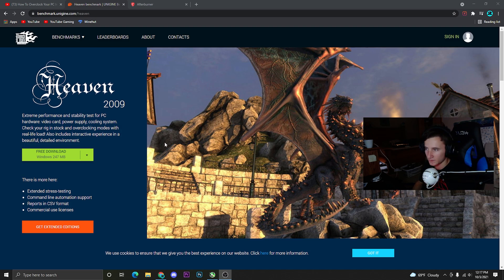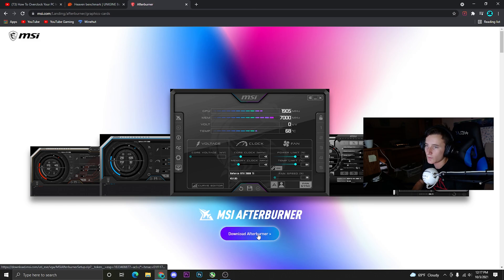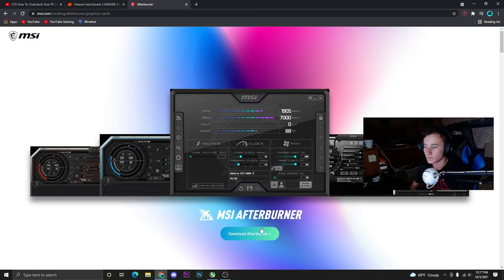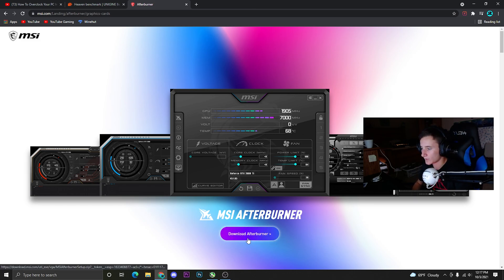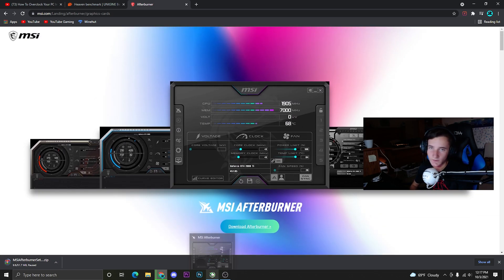Download Heaven Benchmark from the link in the description. Secondly, download MSI Afterburner — or EVGA Precision X if you prefer — but I'm going to use Afterburner since I'm more comfortable with it. Just click download and install it.